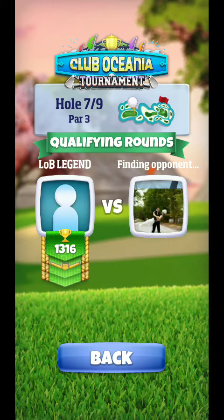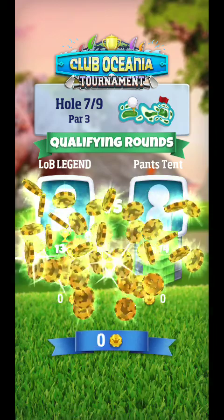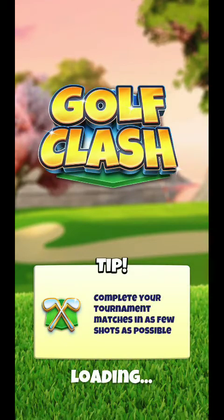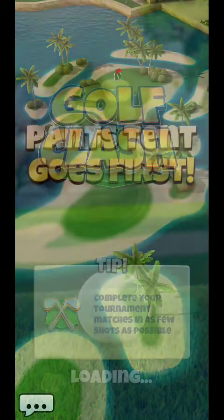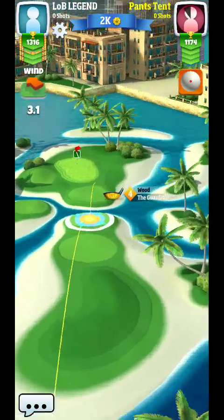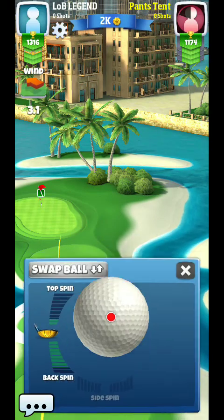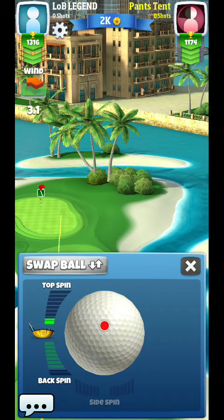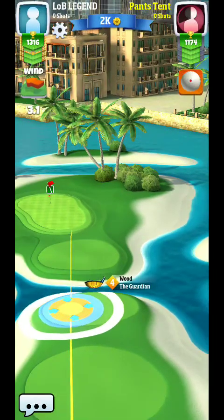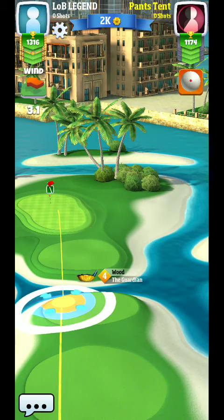If you guys watched the shootout — it was either hole four or hole five — I wound up on this hole in the shootout, and we're going to use a very similar approach for our normal way to play this. I bring Guardian because it has backspin, so even if you have it unlocked as a two, it's going to be good enough to do what I'm going to use it for. You might just need to bring like a power one ball, but Guardian is going to be the club without a doubt.